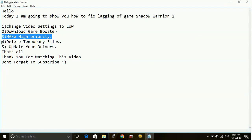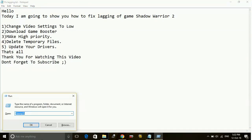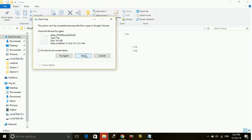Number four: delete temporary files. Deleting temporary files is a way to reduce lag, but you have to do it every time before you run the game. Just search for Run, then type %temp and press Enter. Press Ctrl+A and delete all the files present there. Skip any files that cannot be deleted.